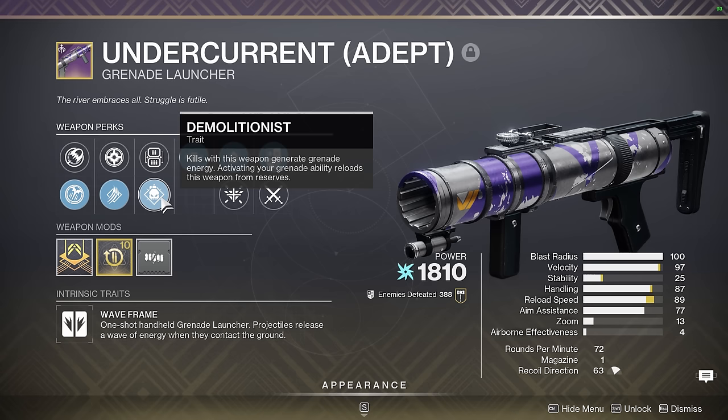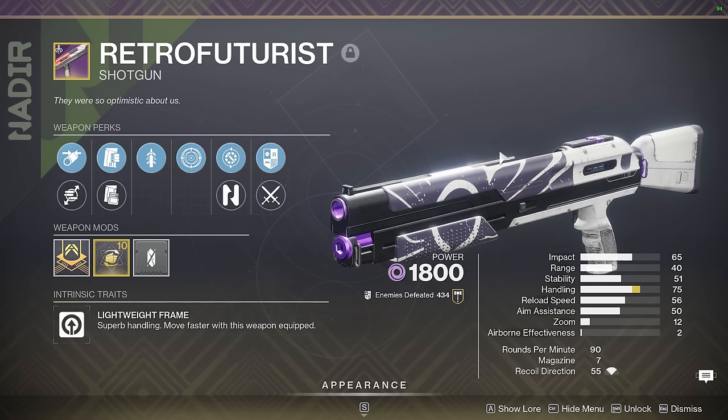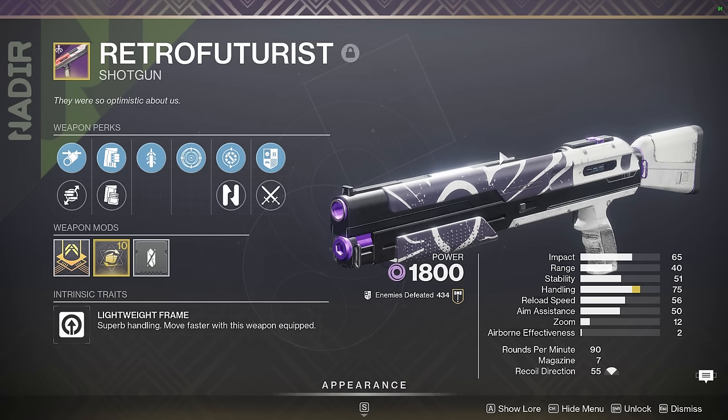Retro Futurist is the energy slot equivalent of Wristwalker for pellet shotgun swapping. It's Void, so it matches the Tractor Surge — great for Tractor triple swapping. Unfortunately I don't really use this thing on Oryx anymore because Double Sniper has proven to be better thanks to Supremacy's Bait and Switch. But for now I'm keeping it because it's a pretty decent roll with Assault Mag, a lot of handling, Quickdraw, and Frenzy.